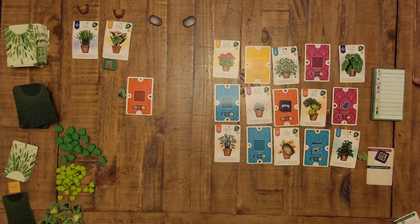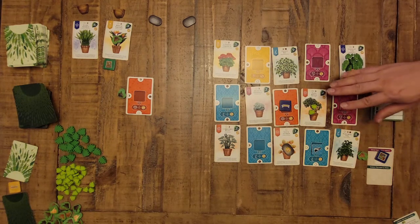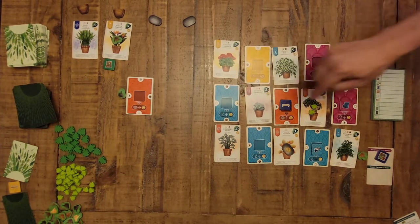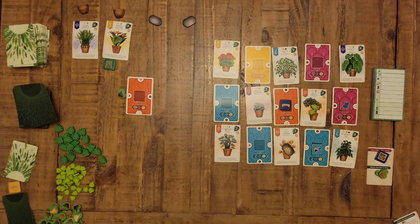Finally, check your three bonus goal cards. For example, the 'Four Corners' goal gives four points if the rooms in all four corners are all the same type or all different — so you'd want to plan for that from the start. Check pot pairs and verdancy requirements for their respective goals, add everything up, and see your total score. In solo play you're typically playing against one of the scenario targets in the rulebook. In multiplayer, highest point total wins; ties are broken by how many green thumbs you have remaining.